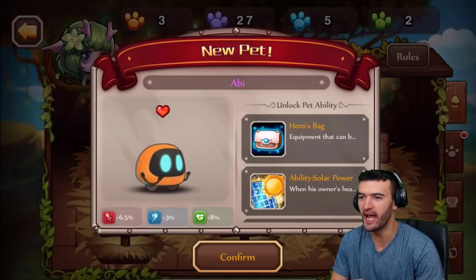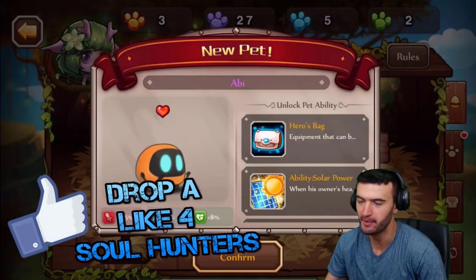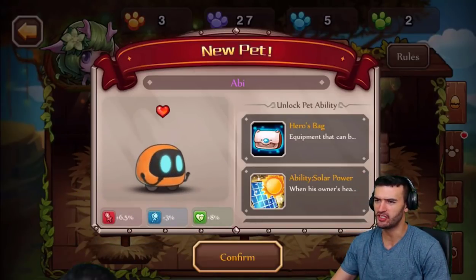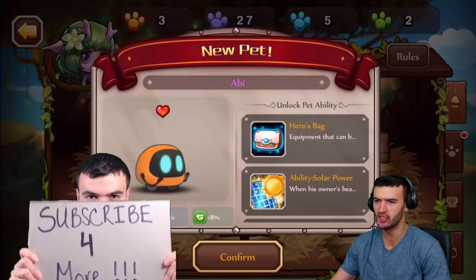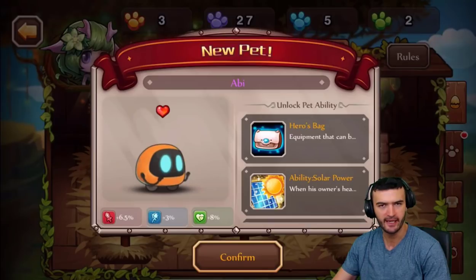And look what we got here — we got the brand new pet, Abby. Welcome to the team. I already knew it was Abby because he was on a promotion, but this guy looks pretty awesome. I'm super excited to get this robotic fiend in the team. It looks like it's a major physical and health boost — not for your magic heroes — but we'll break him down.